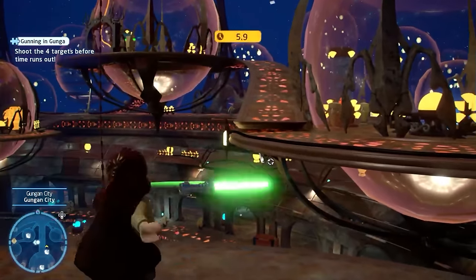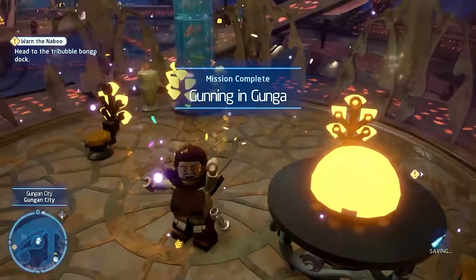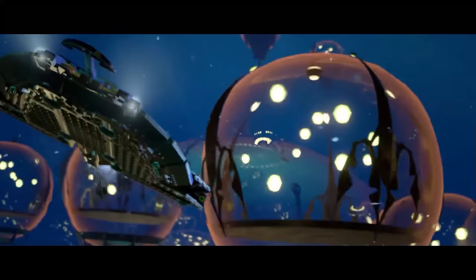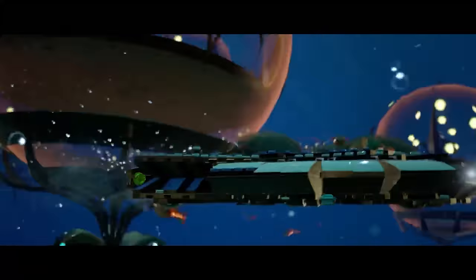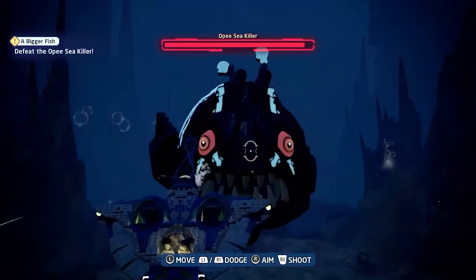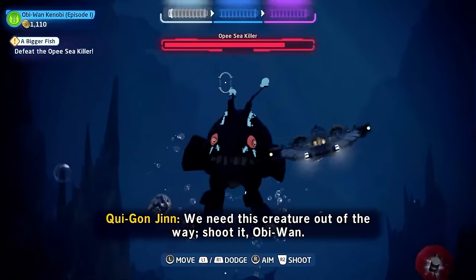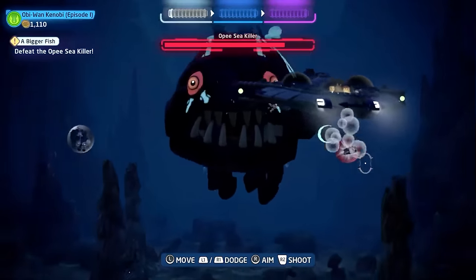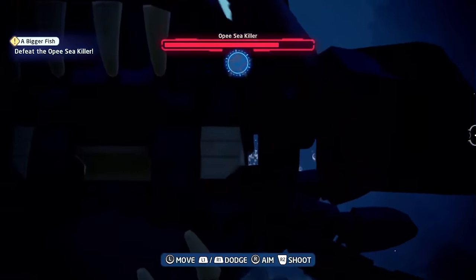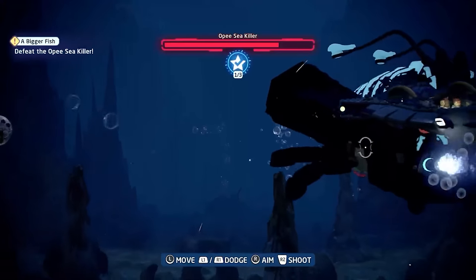There are a whopping 1,200 kyber bricks to collect, but we only need 1,000 for a gold trophy. That's still an absolutely staggering amount of collectibles, and they aren't even the only ones. Done with collectibles for now, we hop into our bongo and escape some nasty looking aquatic beasts. These vehicle segments are some of the only levels where you can pick up all the collectibles on your first playthrough, because character select does not matter when you're in a vehicle. I managed a clean sweep of this level, minus the true Jedi status for collecting a certain amount of studs, but with red brick multipliers that we can earn, this will be a breeze later on.